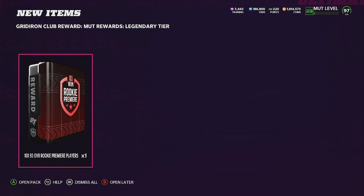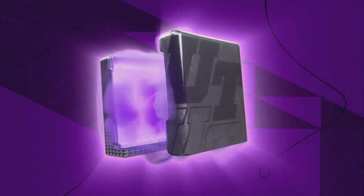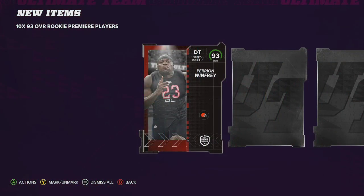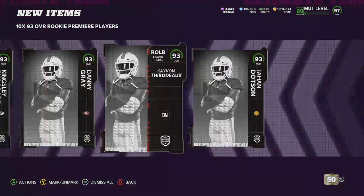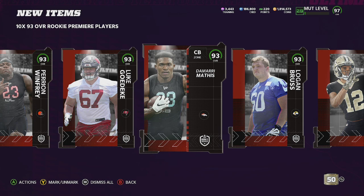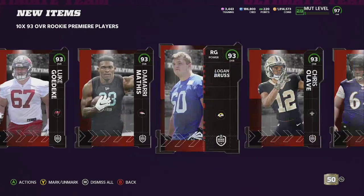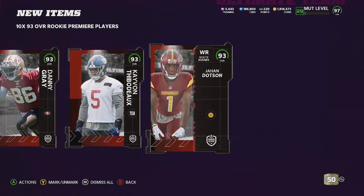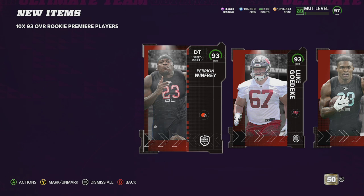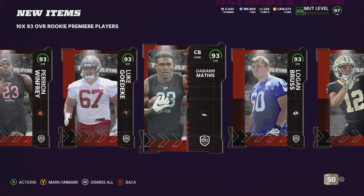To get into this, let's go ahead and open this up. What this is going to show us is that we pretty much have 10 of the 93 overall draft players in order to create one — I'll repeat — create one of the 99 rookie premieres. So if you're Mud Legendary tier, which is based on a certain amount of packs you've opened throughout the whole year, that's how they base the tiers.